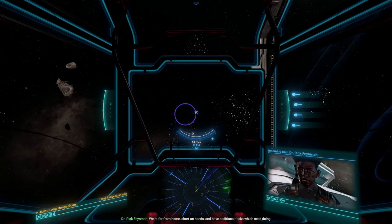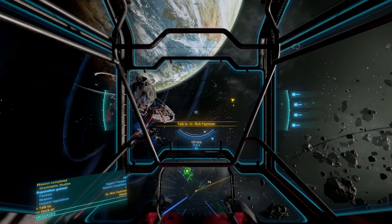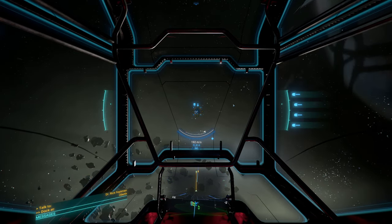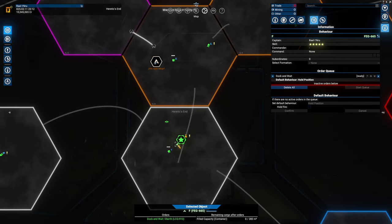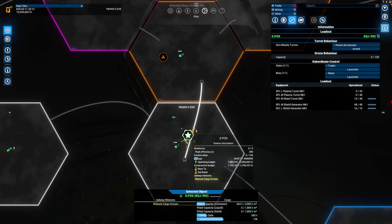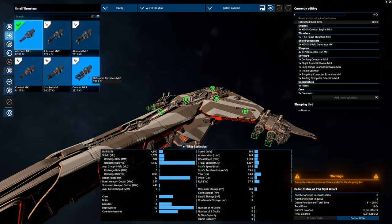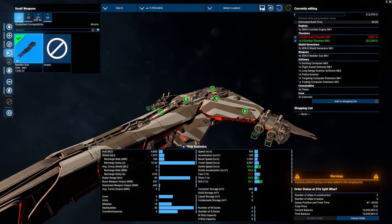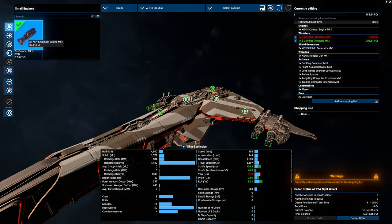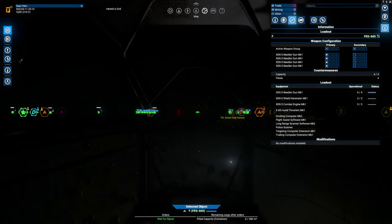'Very good, we are receiving the data stream - we've got what we were after, thank you for your support.' 'Please - we're far from home, short on hands, and have additional tasks which need doing. If you're interested please meet me on our ship.' Let's go. It's so much easier when you're using a ship like this. Would I be able to upgrade the ship? Let me get out of the command position - they only have combat engines mark one, so they're not fast. Strafing speed would be quite nice.